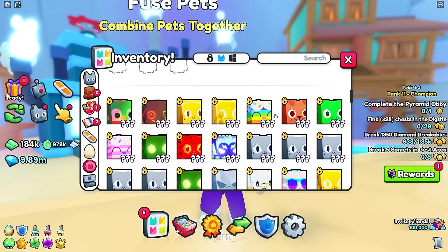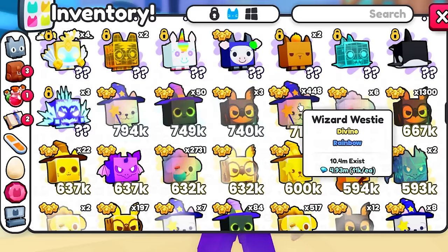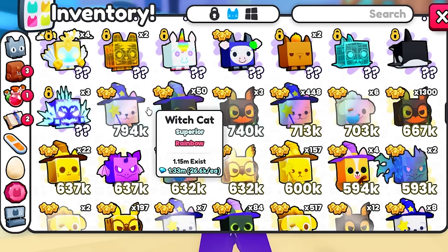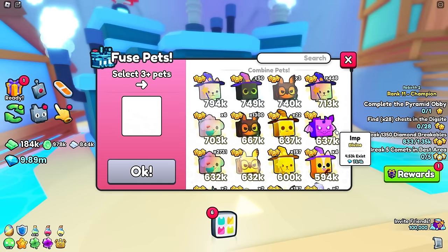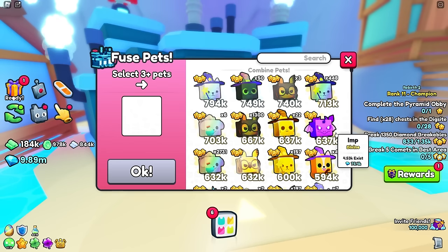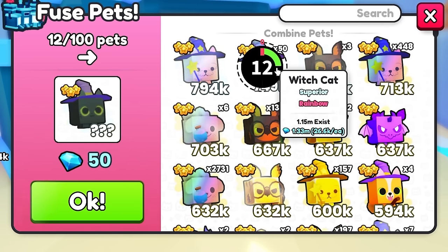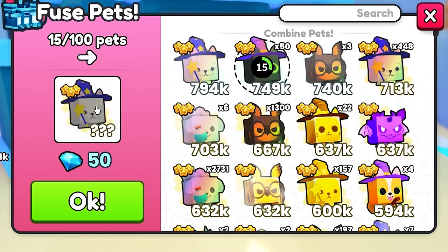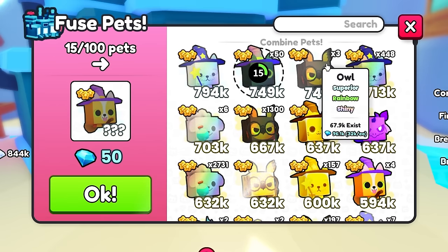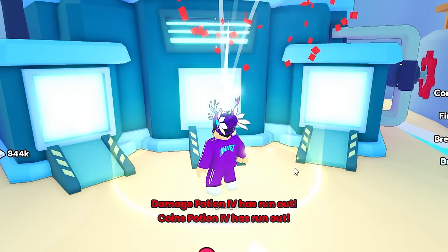We've made it to the fusing machine. Wizard westy is a superior pet, witch cat is a spirit cat, and owl is a superior cat if it's shiny. Normal rainbow wizard westy are just divine pets. You can actually hatch and fuse these yourself with your weaker pets. We also hatched a wimp - that's the basic version, really hard to get. It looks like 15 is the max I can do of superior rainbow witch cats, which gives a chance of getting that rainbow imp.